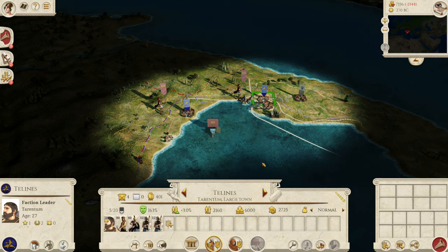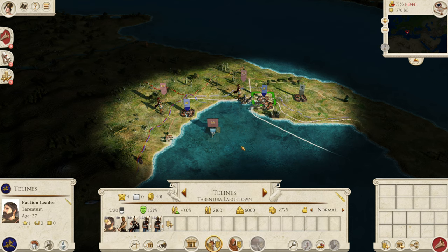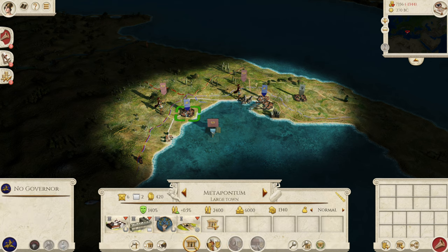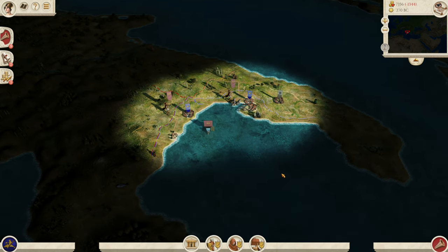Obviously with that simulation, there is an element of RNG. So your armies can be completely different depending on what you've spawned in as, as well as maybe buildings and stuff like that. I'm not 100% certain on that one, but your armies are going to be different every time. So you might have a really cursed start or you might have a fantastic one depending on what the RNG is saying to you today.